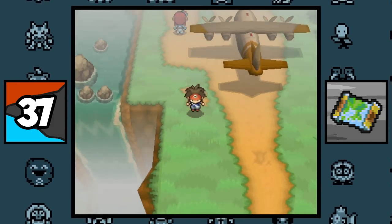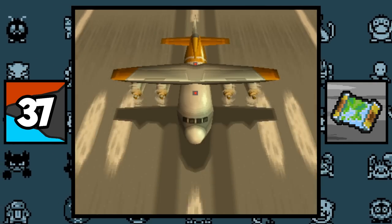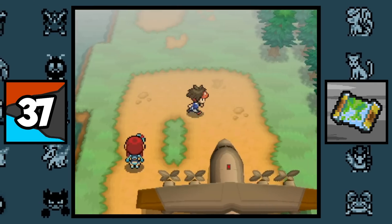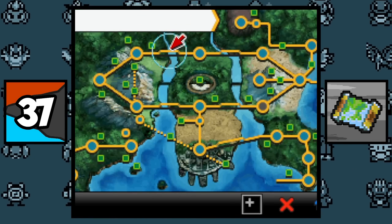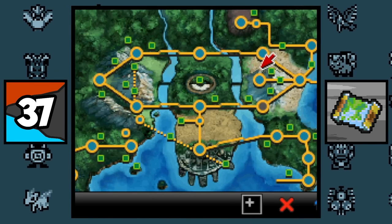In Black and White 2, there's an area known as the Nature Preserve, which can only be accessed by flying there on an airplane. And interestingly, the game doesn't know what region this location resides in, because if you look at the map it will not have you marked anywhere. So maybe in the future we'll see this place in a new region.